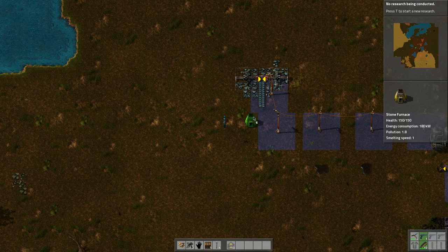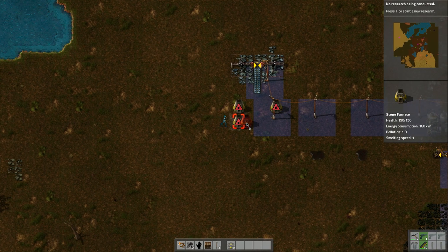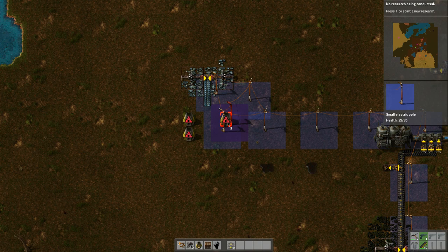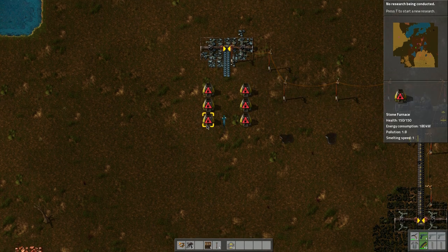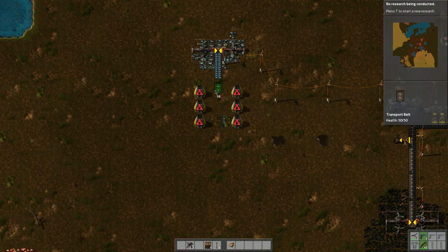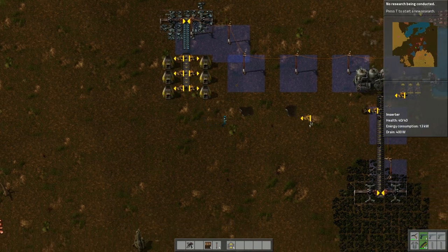What I want to do is create furnaces down either side. Let's replace this power pole — we'll put power poles in place, I'm just positioning these and we'll see how we're going to deal with the contents. If we have the belts go down this way, I can put these guys like this, like that.